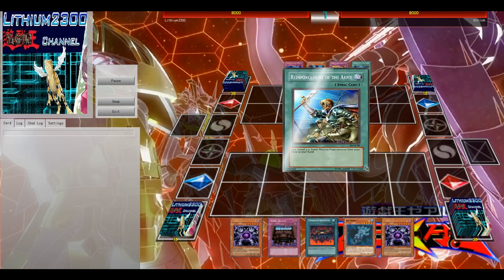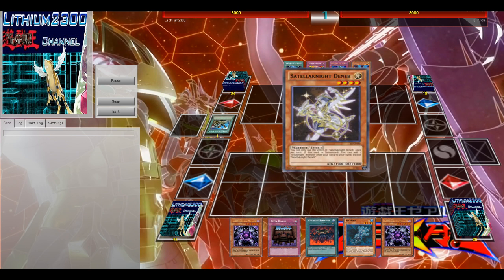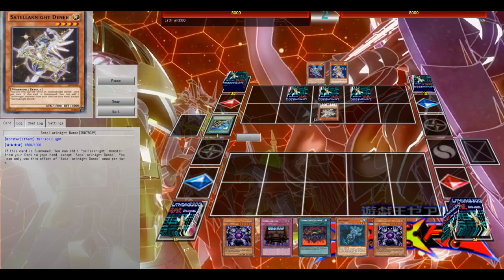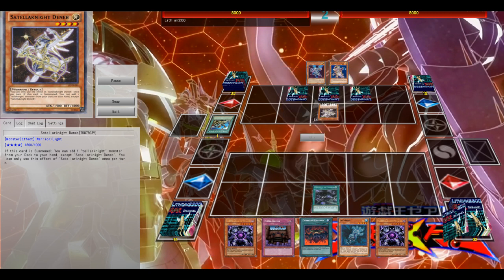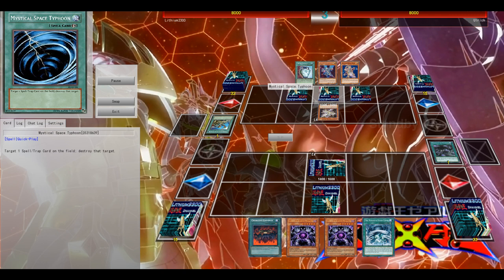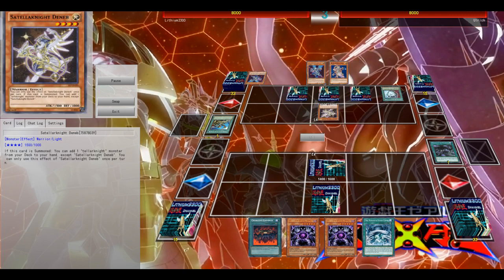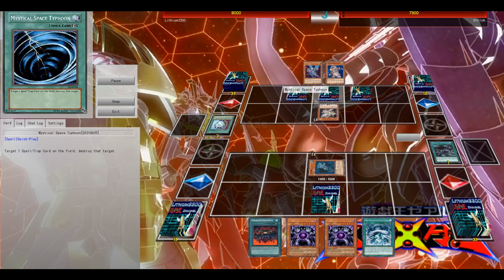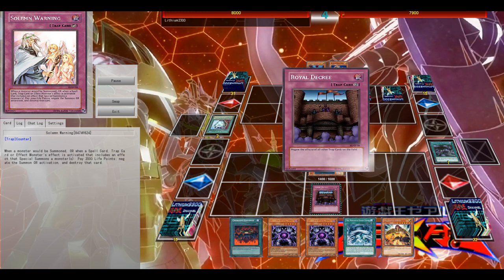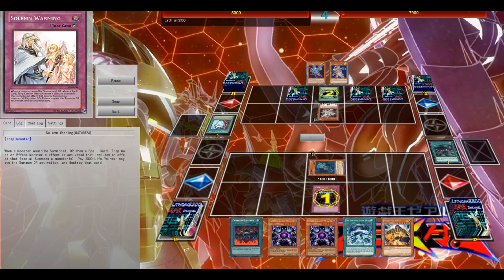Against Satellarknights this was pretty much always the case — you end up with your stun monster on the field, your Floodgate, either your Majesty's or Vanity's Fiend. Thanks to your Grudge you can easily search out either your Stormforth or your March, depending on which cards you already have in hand. Thanks to your Dualities, your Upstarts and so on, the deck is super consistent. I know he has the Warning, so I'm going to wait with Stormforth and activate Roll Degree to see if he has a Wiretap or an MST. He has an MST.